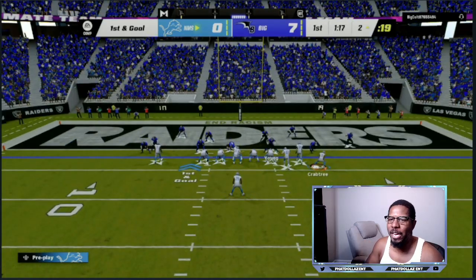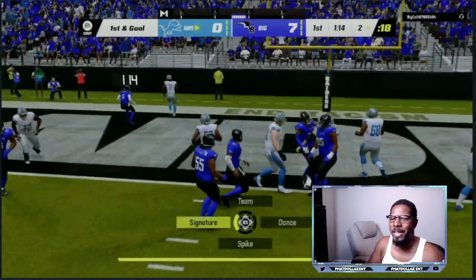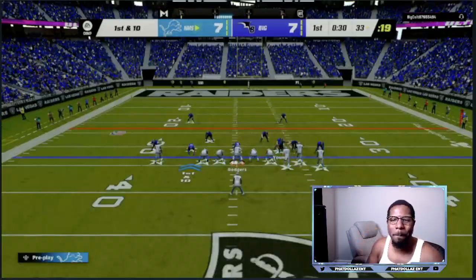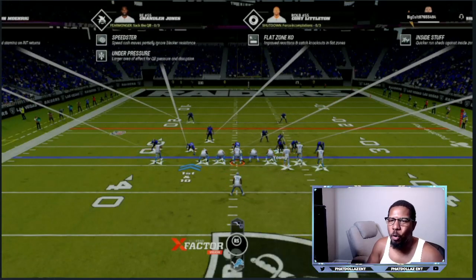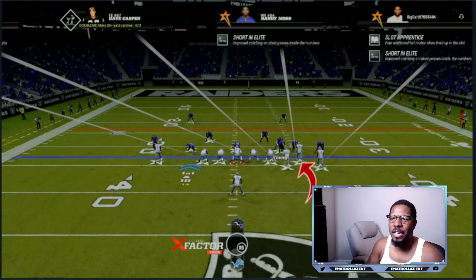Three down linemen — we're going to keep them in this formation. It doesn't matter if you run-commit. We're going to motion out to the opposite side, make one person miss, and go in untouched for another touchdown to completely annihilate your opponent. I'm checking to see who is on my guy and looking for my short end elite to light up.